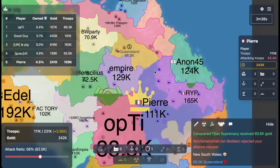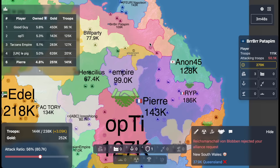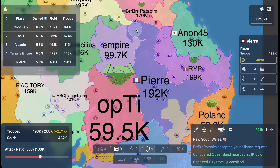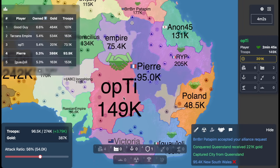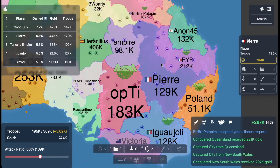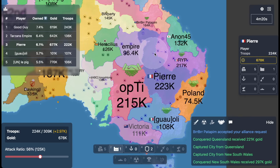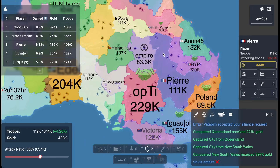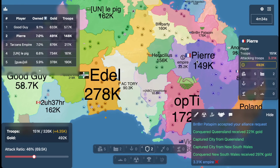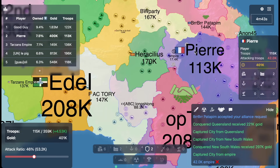We got Burr Burr Patapim here. I think I probably want to ally them. I think trying to get that one city is a bad call — not worth it. I should just be content with what I have here. I'm going to put up a defense post here because I want to hit New South Wales really quick and take this out. I'm not completely safe just yet, and I'm a little bit hesitant. I think I can make a factory setup with them — that's a decent call. They're already pretty strong, so let's just get some of these networks going. We're going to try to one-shot this empire and see what we can do. I'm going to get up one more defense post just in case BW party wants to go for me.